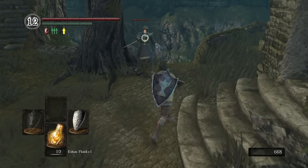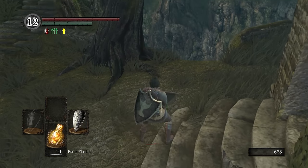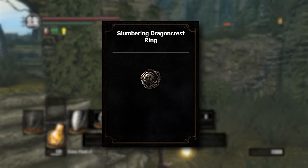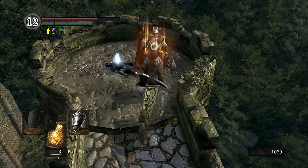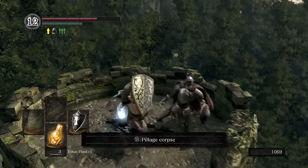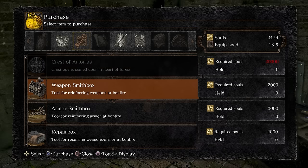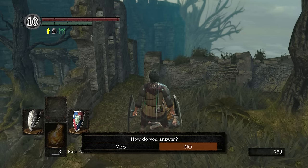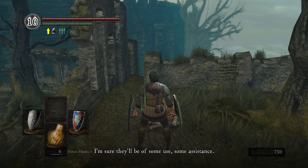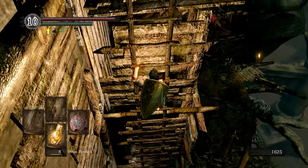Buy the ring and immediately kill Griggs — we literally need something off of him. Once dead, he will drop the Slumbering Dragoncrest Ring, which will help with getting around areas without alerting enemies. At this point I finally got the Night Shield — about damn time. I also stopped by Andre to pick up the Weaponsmith Box and Repair Box so I don't have to come back to finish upgrading. Last thing we need before heading down is to talk to Laurentius and get the Pyromancy Flame so we can use Power Within. With that all out of the way, we can head to Blighttown.